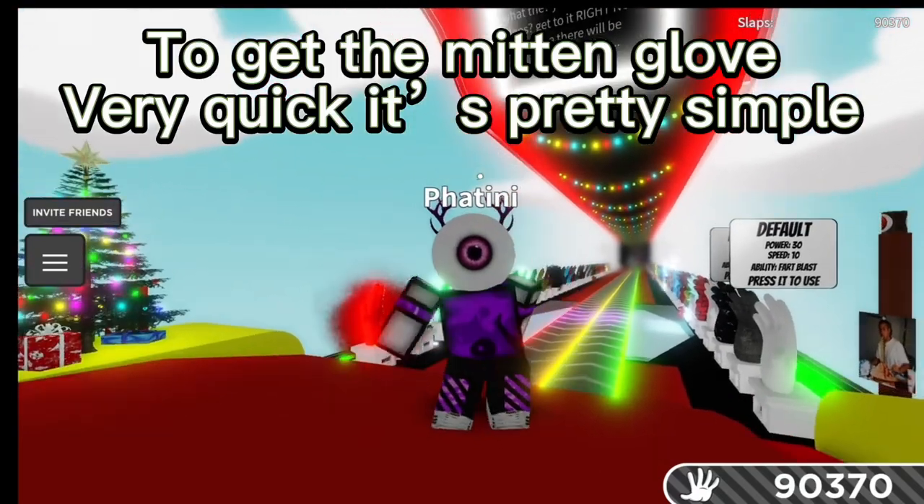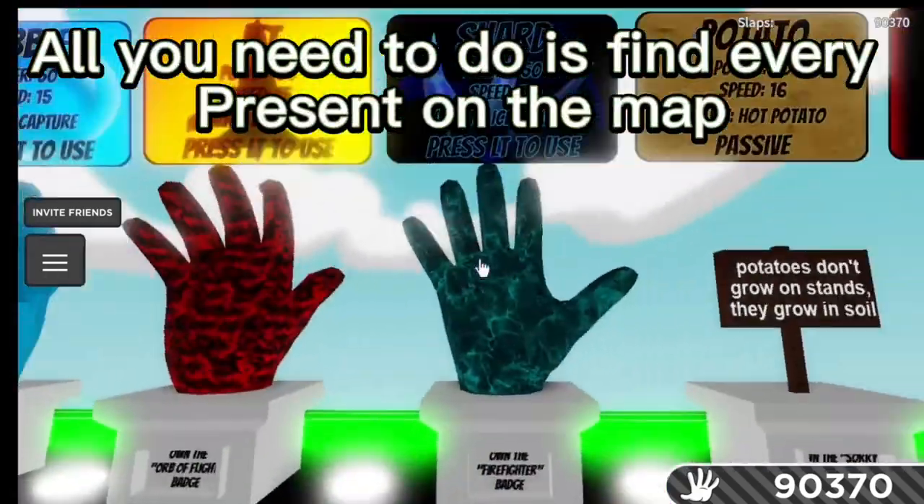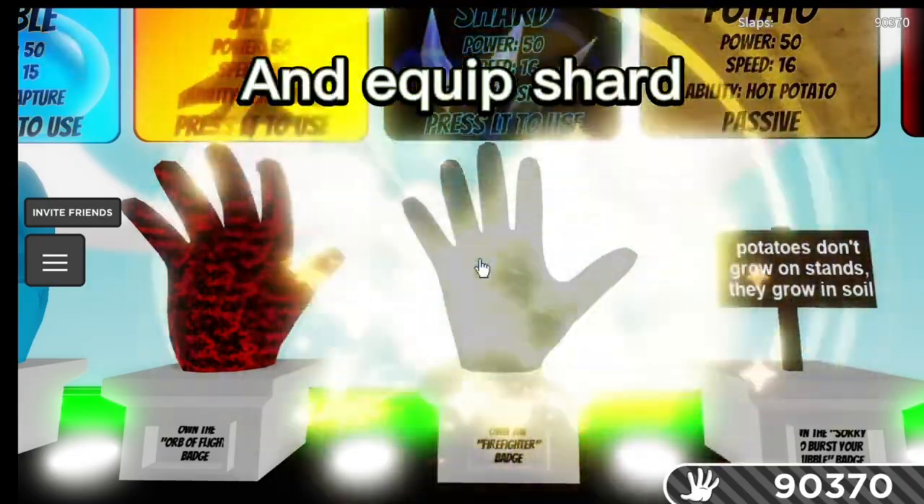To get the Mitten Glove, very quick, it's pretty simple. All you need to do is find every present on the map and equip Shard.